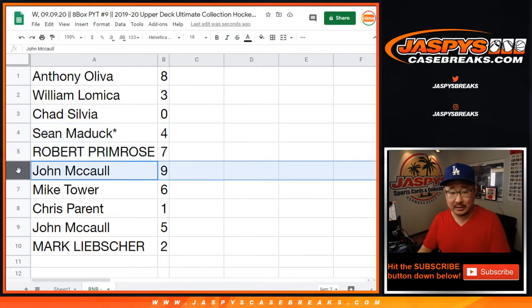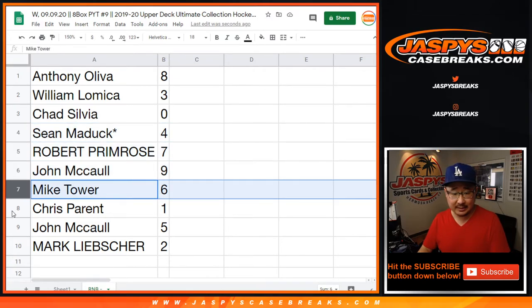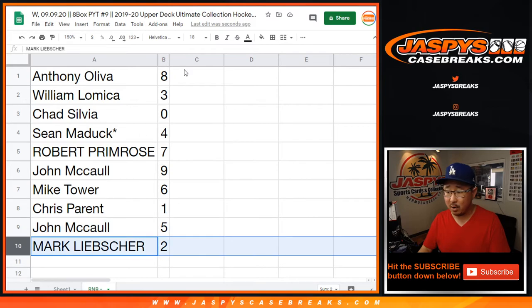Sean with four, Robert with seven, John with nine, Mike with six, Chris with one, John with five, and Mark with two.